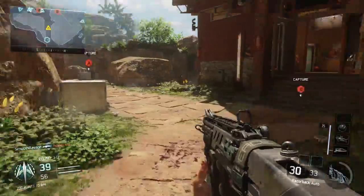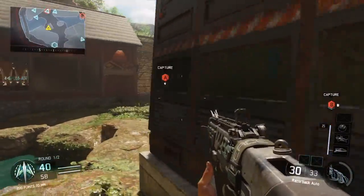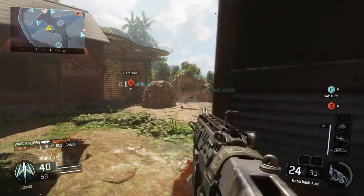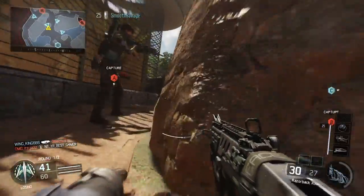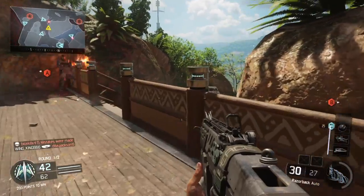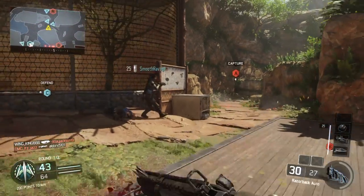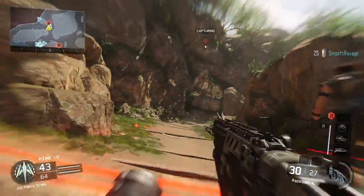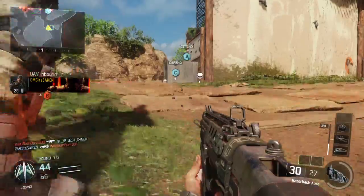Trying to figure out where everybody's at. My teammates are all running to A so that's usually a cue to run A too. Gotta watch out for these tricky grenade throwers. Come on, let's push A — my teammates are all scared. There we go, that lets us know they're all on the other side. Oh look, the Hive got him! And now I got my UAV up — scorestreaks are all putting in work.